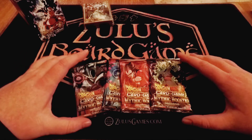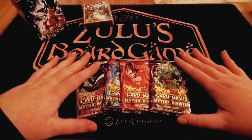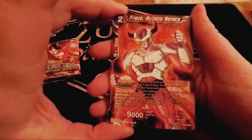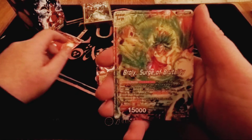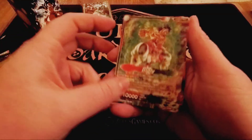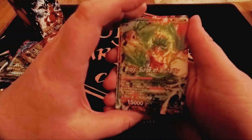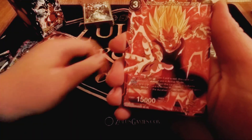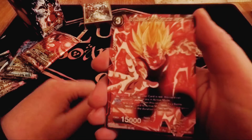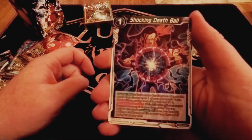We got four packs — these are the new Mystic Booster from the Mystic Booster box coming out in a couple weeks, so these are some early early looks. Here is Frieza, Mutable Menace. We got the surge Broly promo leader here — does red and green — and Glory Obsessed Prince of Destruction Vegeta. Pretty cool, nice little shocking death ball.